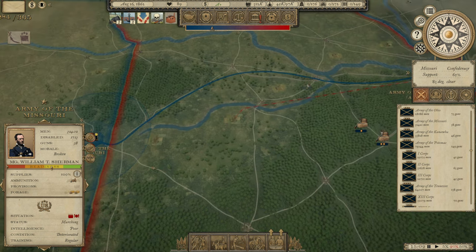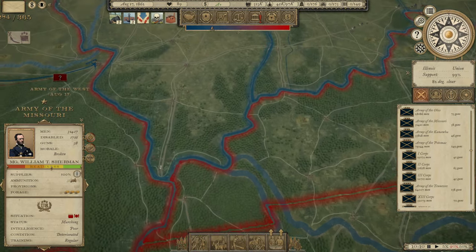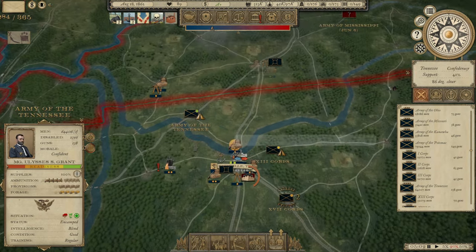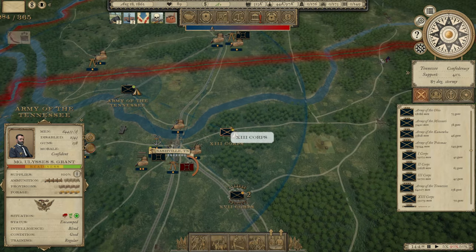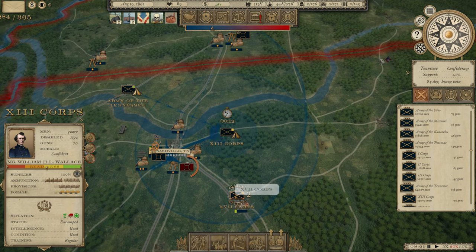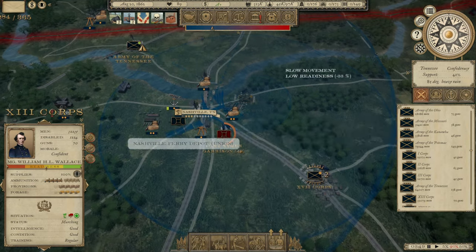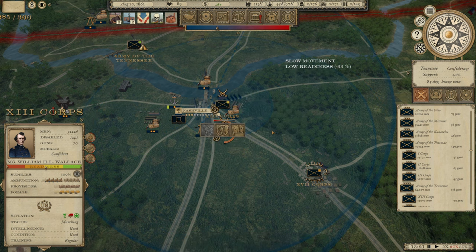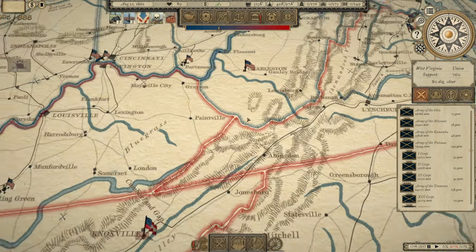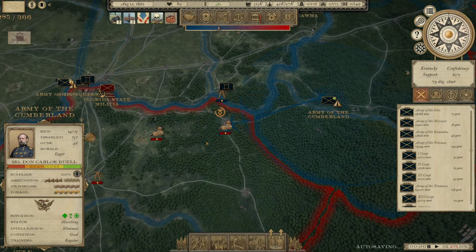Because Sherman for whatever reason pulled all the way out over into Kansas, his Army of the West is in the process of retaking St. Louis, which is a problem for me. I've got two corps of the Army of Tennessee sitting right outside of Nashville, neither of which has the readiness to be able to move. The 13th Corps can move, but the 17th Corps still cannot because of a lack of readiness. I'm going to try to retake Fort Sykes garrison as quickly as I can. It looks like the Confederates have pulled out from Nashville. Let's move the Army of the Cumberland over into eastern Kentucky and McClellan down into central Kentucky.